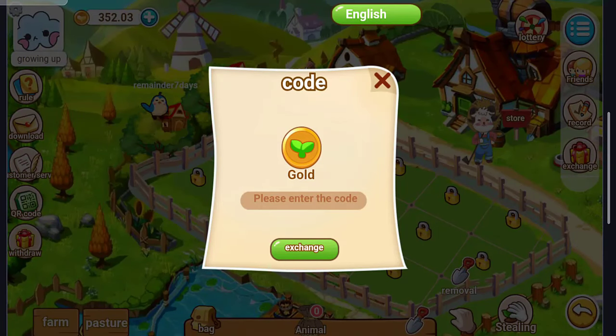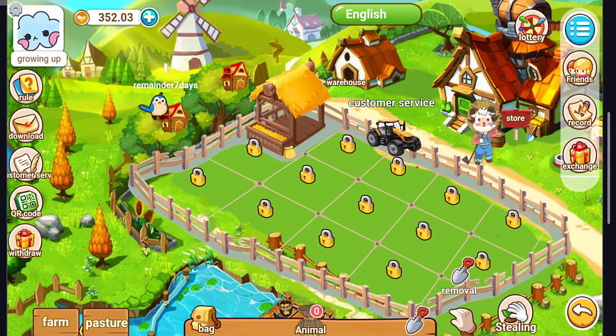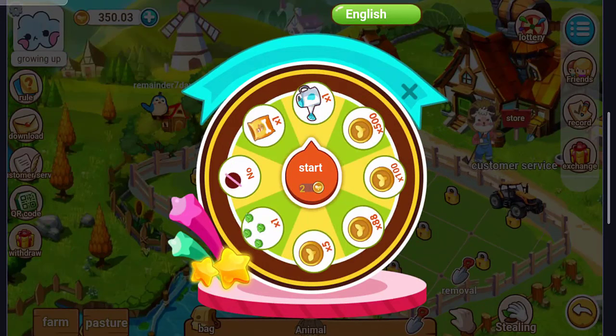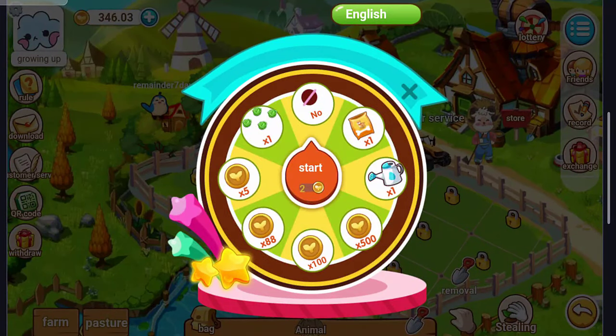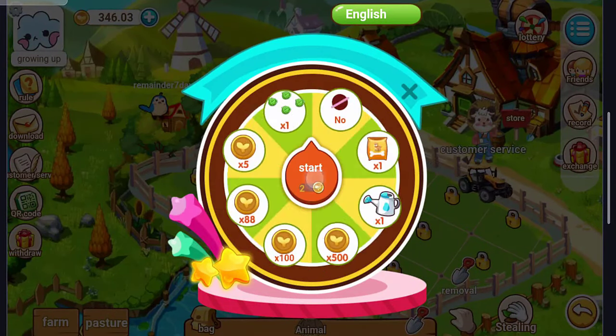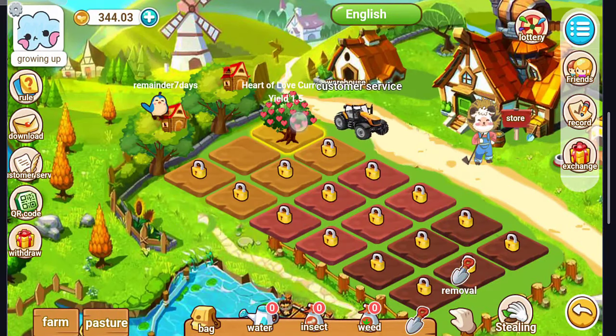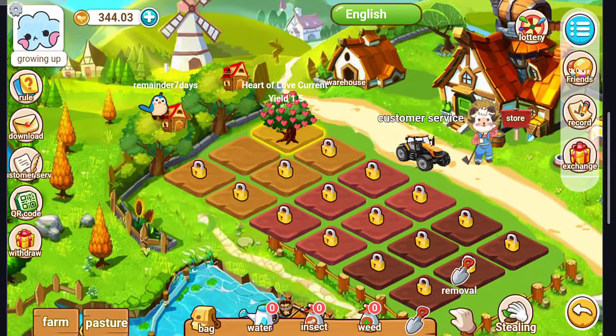In the Records section, you can see all the crops you have grown. In Exchange, you can exchange gold by entering a code and clicking Exchange. In Lottery, just click Start — I got water the first time. Clicking Start again, I got water again. The fourth time, water again. Clicked Close.